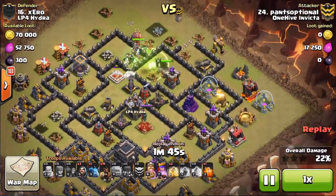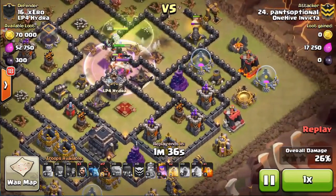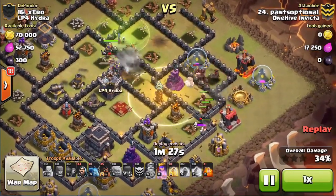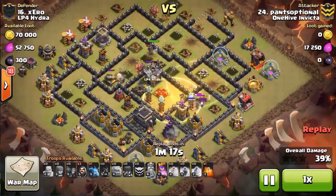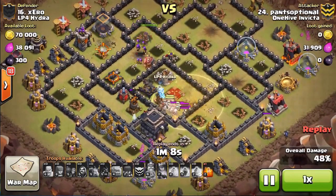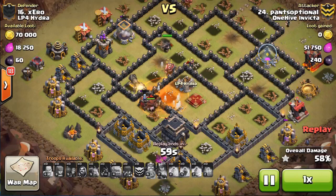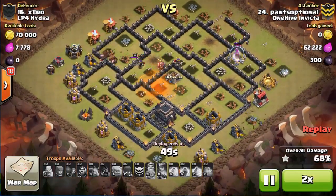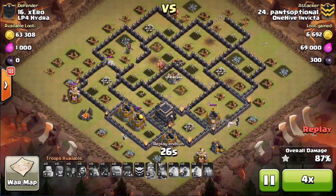He pushes inside the base — the king takes out the archer tower, the golem tanks for the queen as she does her work. The king's ability triggers and a bomb goes off. He comes in with a mini surgical on the side — drops a heal, the bomb fires and heals right back up. He has a poison spell in the bag and I wished he'd used it a bit sooner, but he saved it for the skeleton traps instead of the dragon — much more value. As soon as he uses it those skeletons evacuate. All defenses down, cleanup troops close in, and he obliterates the base.